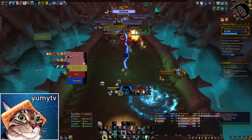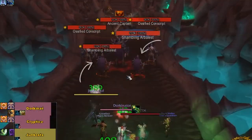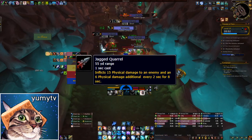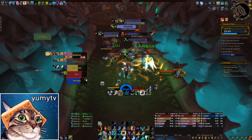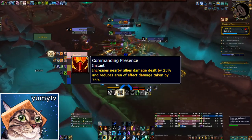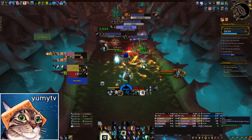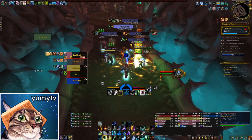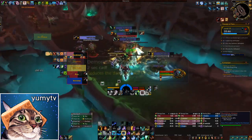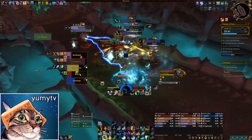The big trash pack on the bridge between two of the champions is particularly dangerous — use big cooldowns. Arbalists apply Jagged Coral to random targets, dealing moderate physical damage and a bleed for 8 seconds. The toughest part of this pack is the Ancient Captain, who has the Commanding Presence aura increasing damage done and reducing AoE damage taken by 50%. Focus this mob down first with single-target spells before nuking the rest of the pack. It also casts Demoralizing Shout, reducing all player damage by 50% — must be kicked every 12 seconds.